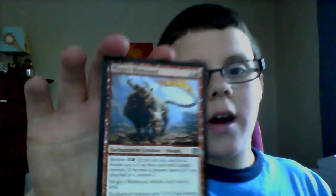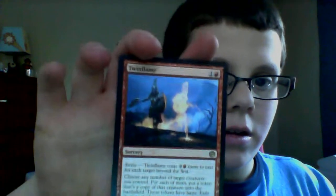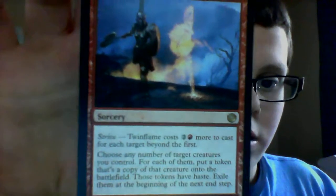And for our rare we have Twin Flame. Twin Flame. And just a regular mountain. Twin Flame. Strive — choose any number of target creatures you control. For each of them, put a token that's a copy of that creature onto the battlefield. So those tokens have haste. Exile them at the beginning of the next step.